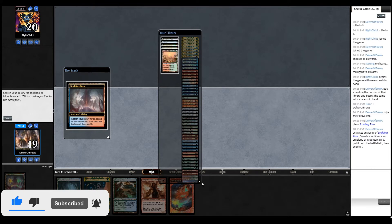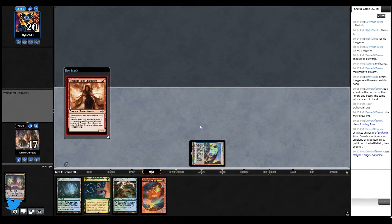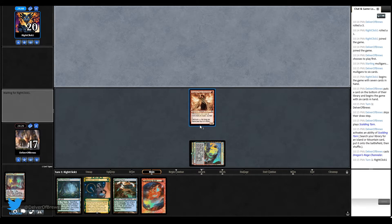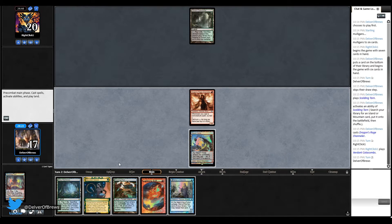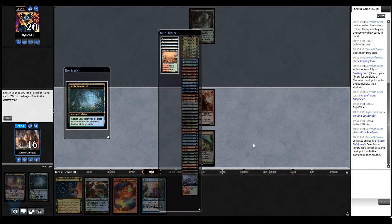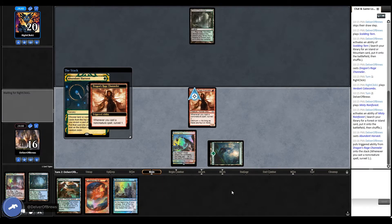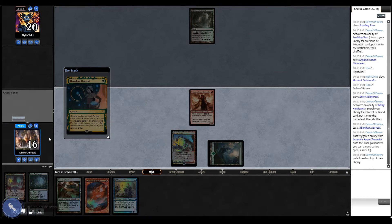We're playing against Abzan Stoneblade. Our keep is fine - Abundant Harvest will hopefully help us find a better non-land card in our deck. Delirious Secrets is decent draw actually. Going for a Forest to start, taking it easy.